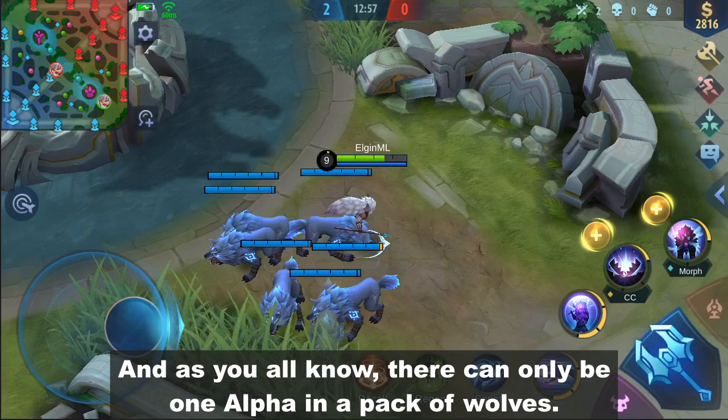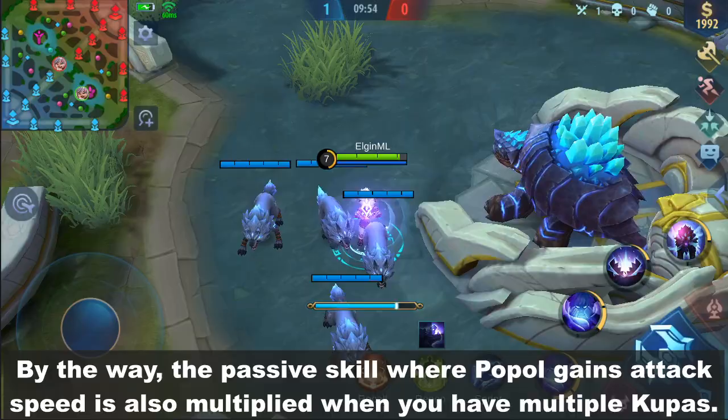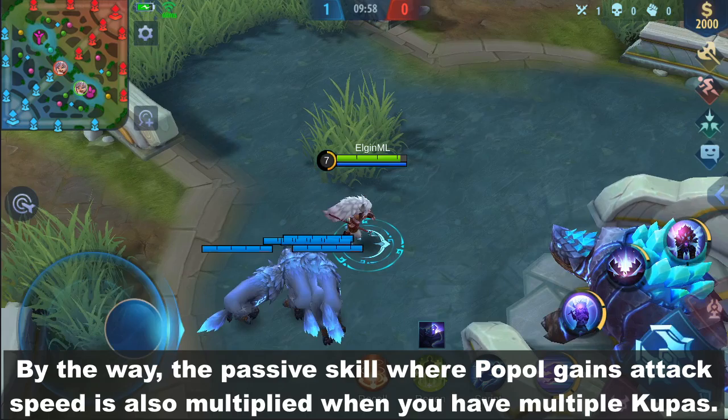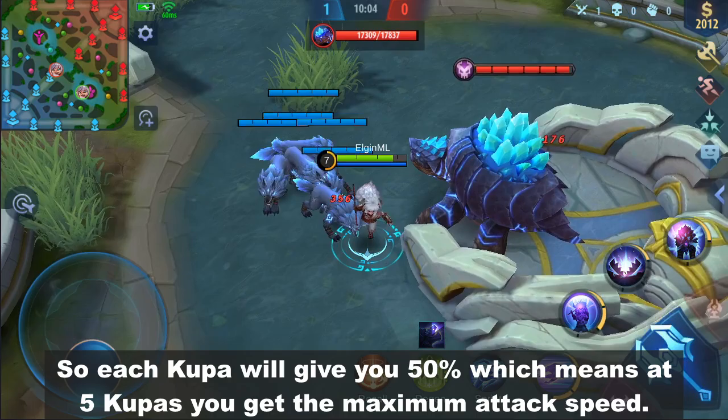As you all know, there can only be one Alpha in a pack of wolves — only one Koopa will transform into Wolf King. By the way, the passive skill where Popol gains attack speed is also multiplied when you have multiple Koopas. Each Koopa gives you 50%, so at 5 Koopas you reach the maximum attack speed.